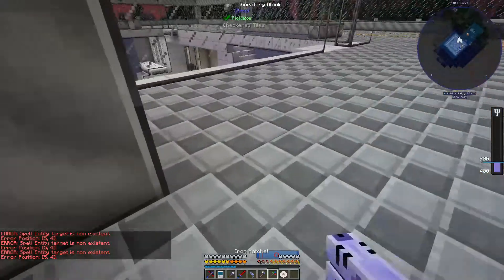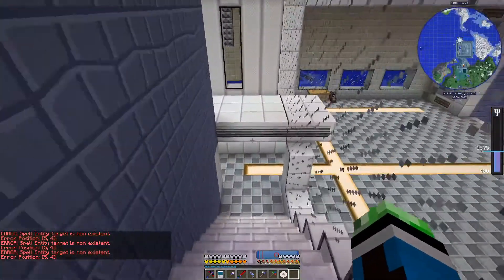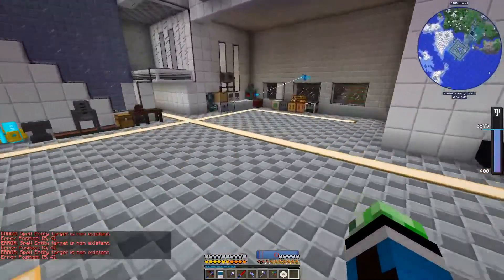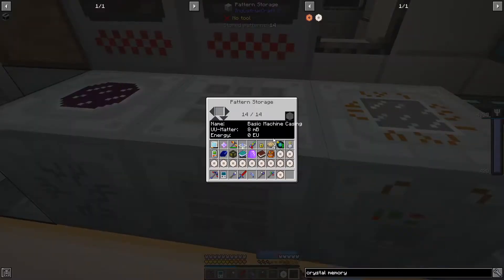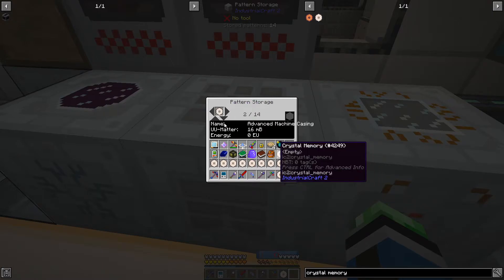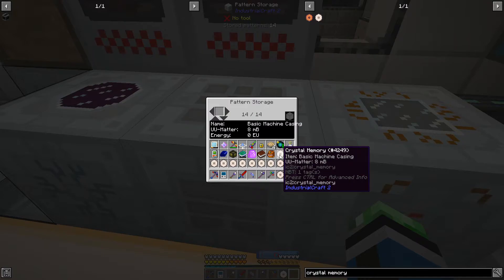Crystal memory - that'd be the raw one. Then we just do a quick smelt. These don't stack - interesting note. Now we just need to get these patterns. Export - that'd be the steel casing. I'll be right back.